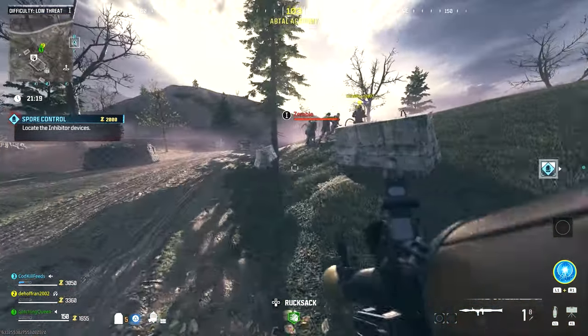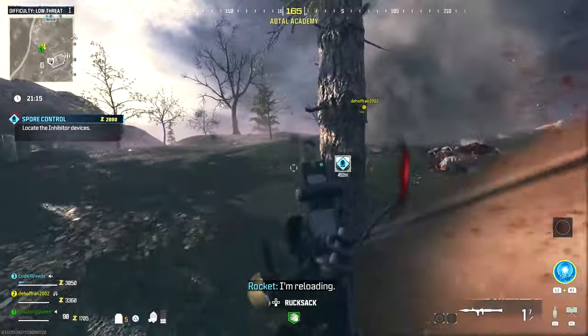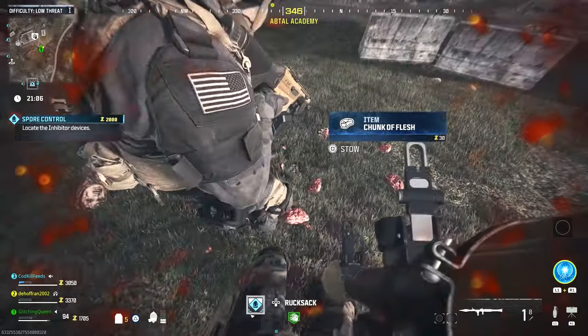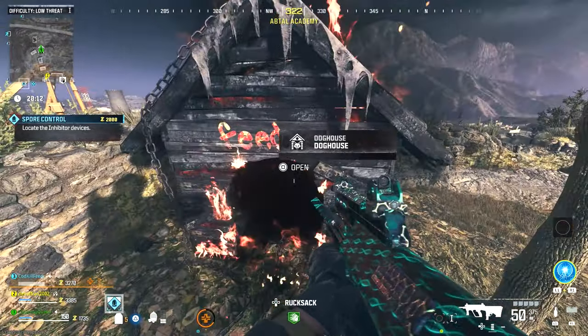We used a war machine and also an RPG, and that seemed to work. Shout out to Huli — he's the one who figured this out. We were killing zombies with regular bullet guns and nothing was happening, but then we started using explosives and we started seeing the flesh drop.